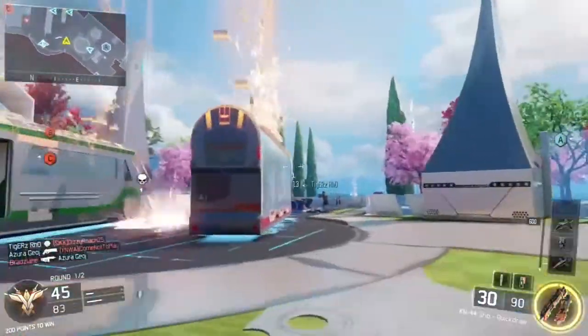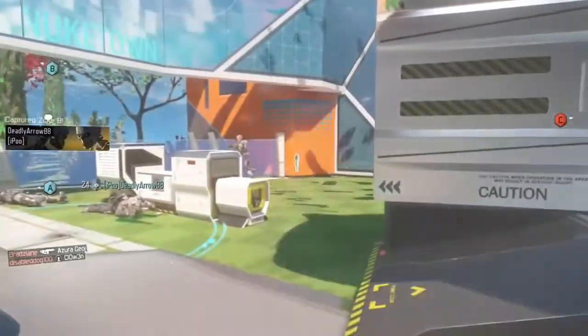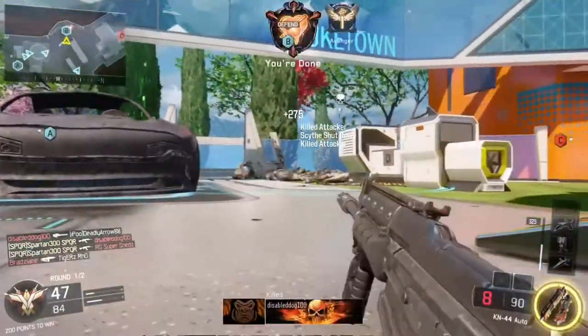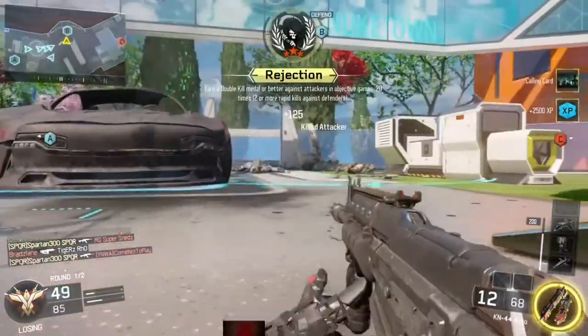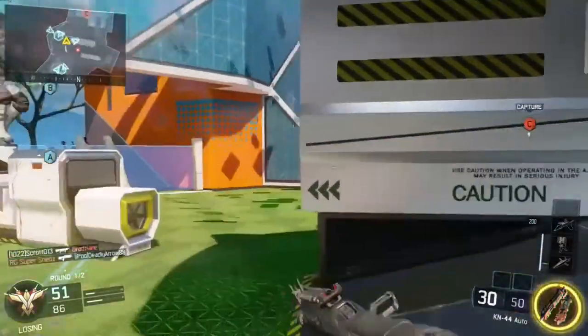Welcome back to another Black Ops 3 video with me Spartan G Game. This next calling card is called Rejection — pretty cool. Basically what you have to do is get two or more rapid kills as attackers are trying to steal your objective. As you can see, I've just done it there.